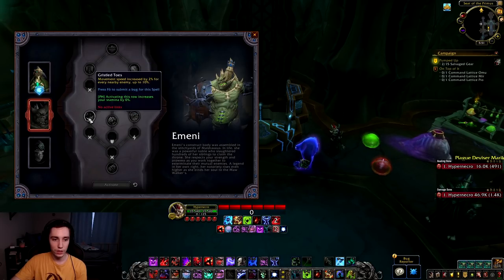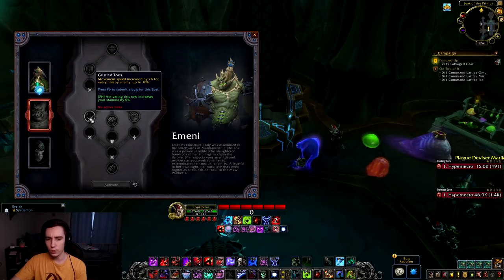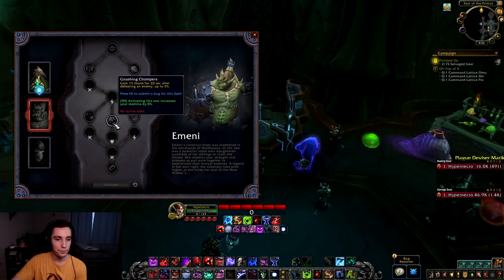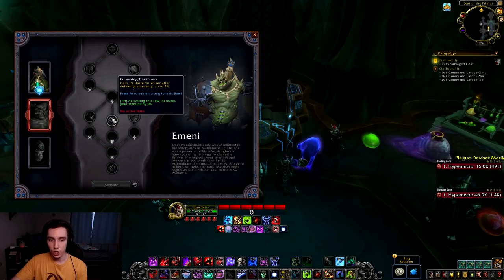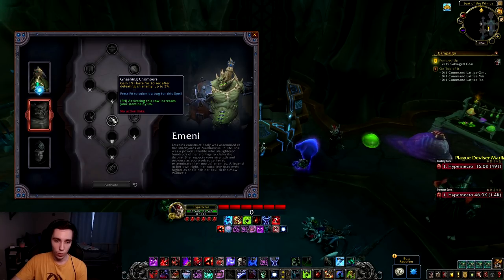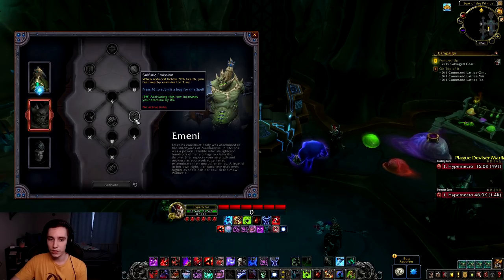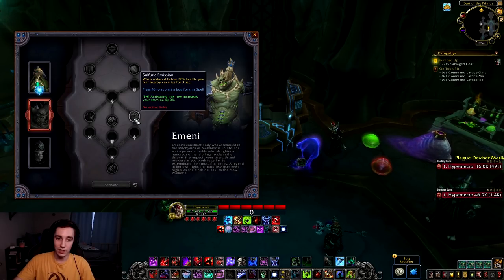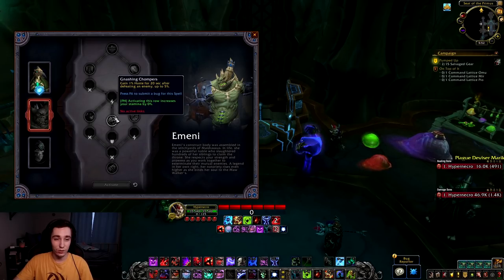In the third tier we have Gristle Toes: movement speed increased by 2% for every nearby enemy, up to 10%. Decent, but Death Knights usually need movement speed when there are no enemies around, so it's counterintuitive — though it might be decent in PvP, especially 3v3. Then Gnashing Chompers: gain 1% haste for 20 seconds after defeating an enemy, up to 5%. This one shouts out to bosses with adds or Mythic+. Then Sulphuric Emissions: when reduced below 20% health you fear nearby enemies for three seconds — a tank or PvP trait, but giving up the haste would be hard.